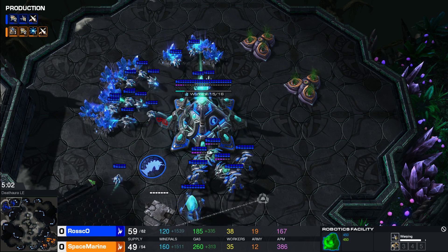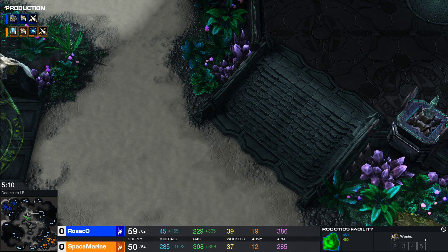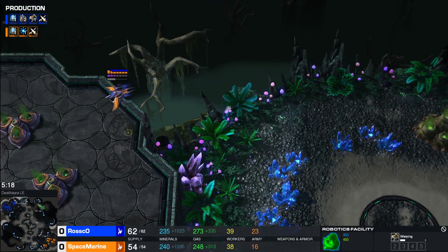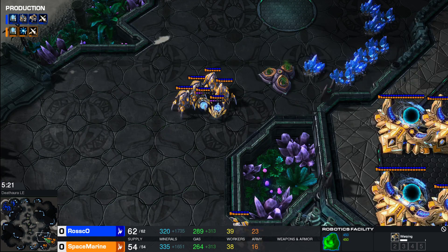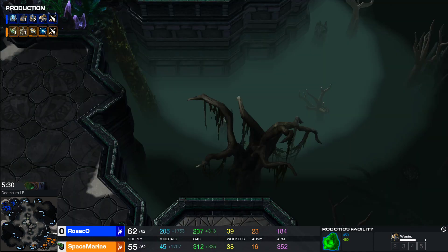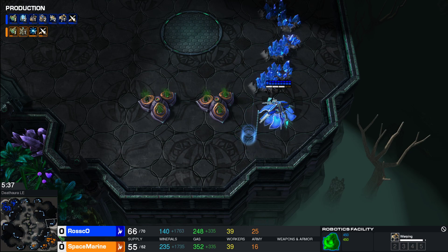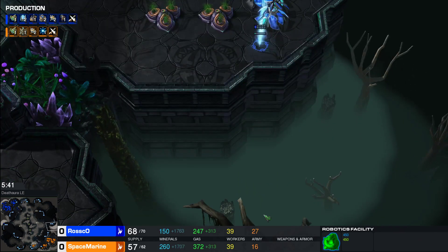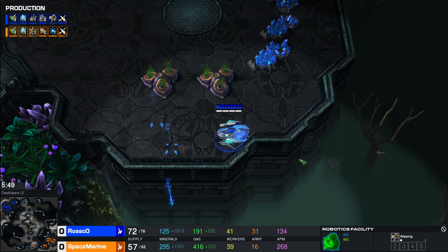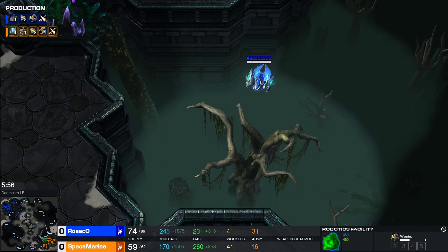Both players are sending out Hallucinated Phoenixes to keep tabs on the opponent — see what they're doing, keep an eye on their tech, see the number of gateways, see that the Forge is spinning so there's definitely an upgrade coming. We'll also potentially scout a nice landing spot for this War Prism, which has two Adepts. Two Adepts getting into that mineral line could cause quite a bit of havoc, and if we warp in two more Adepts we'd have four — even more havoc. Roscoe is going to drop them off here. Space Marine is up to three bases. Roscoe is going for the drop. Space Marine spots this, gets a kill on a worker, and jumps on top of the Sentries — nice snipe on two Sentries. That's an expensive loss since Sentries are quite gas-heavy.